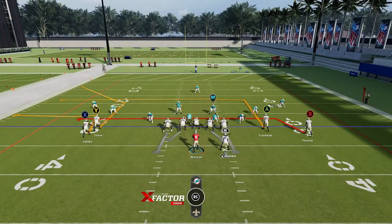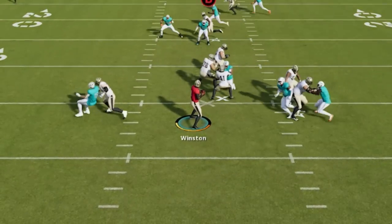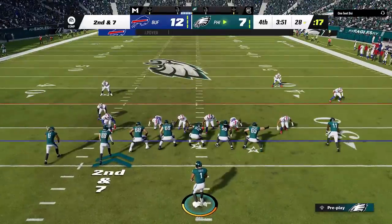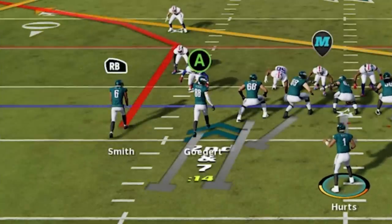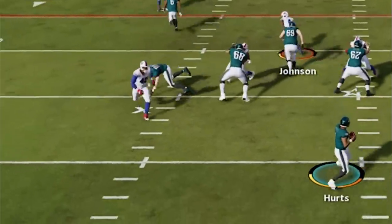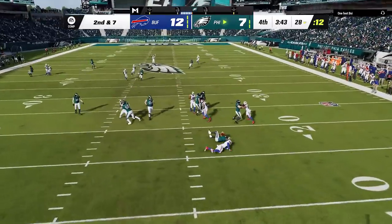Blocking running backs doesn't really do much either. A lot of times they won't pick the right defender to block, and even when they do, they might just chip or slow them for a split second before the defender runs right around them. Which brings me to a defensive tip: if these additional blockers are so bad, it only makes sense to send six defenders every single time. A sixth defender will always have an advantage over a blocking tight end or running back, so there's no real reason not to send six.